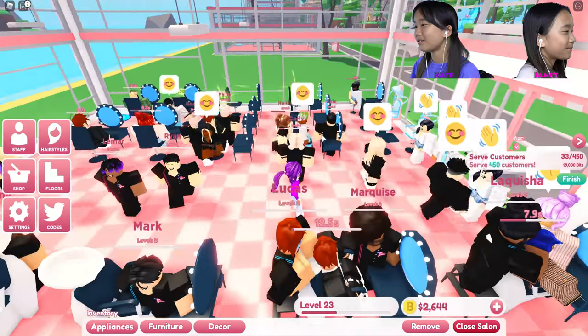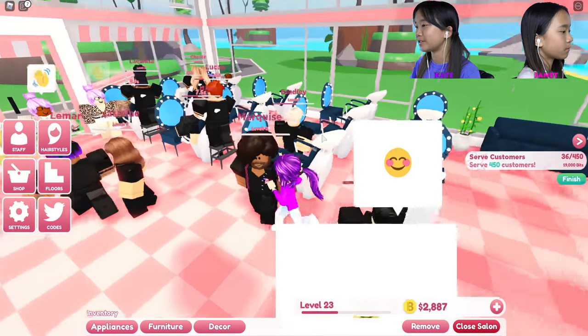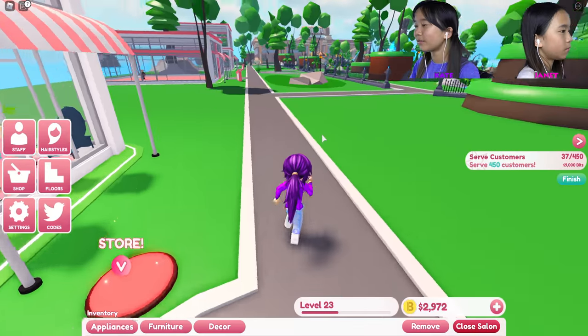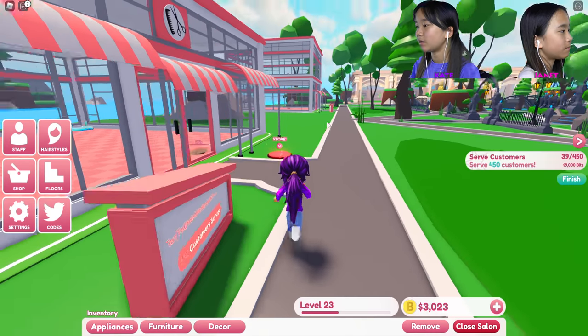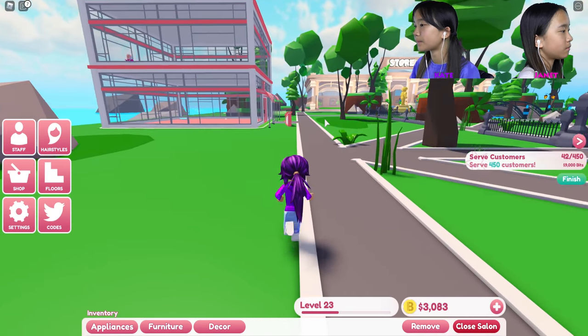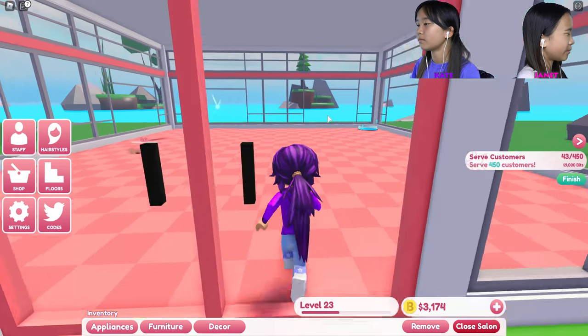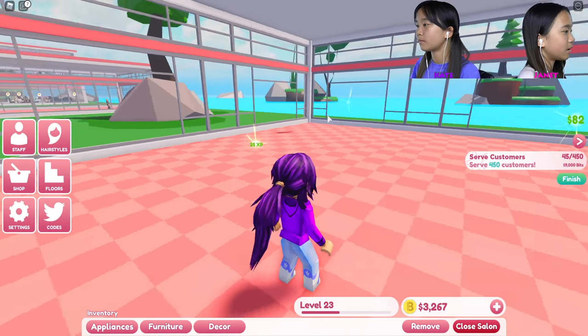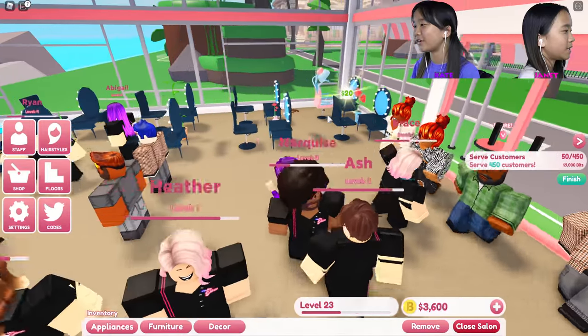Here's my hair salon so far — looking pretty good, especially this random chair that's just there. I'm gonna come over and visit you real quick. I'm gonna go to Janet's. I'm gonna place down a little bit more stuff on the second floor while waiting for things to load in. Whoa, you changed the color of your floor!